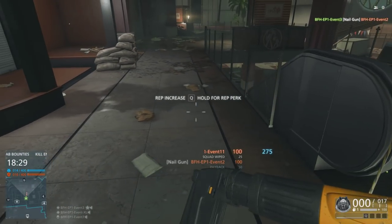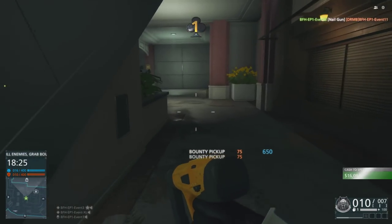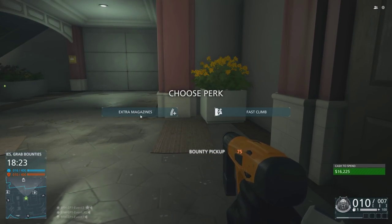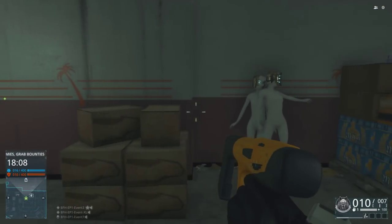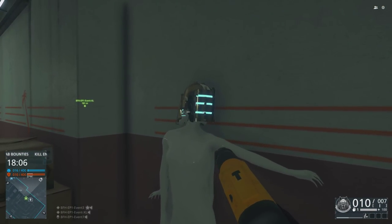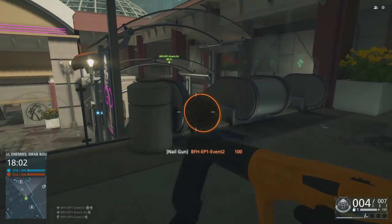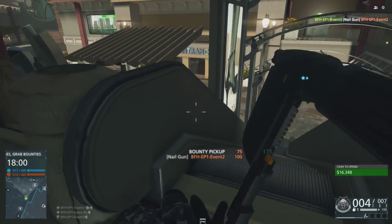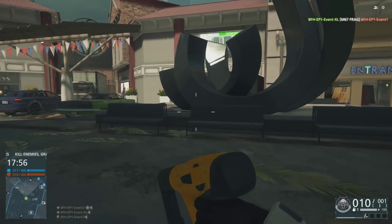Each location can be found in an area that looks like it's being built in. On the map Backwoods there's one behind a workshop shed on a bench, and on Black Friday — the mall map — there's one on a pile of 2x4s in the middle of the map. I think there are two per map, but don't quote me on that. When you first get your hands on it, it's immediately obvious how you're supposed to use it: up close and personal.